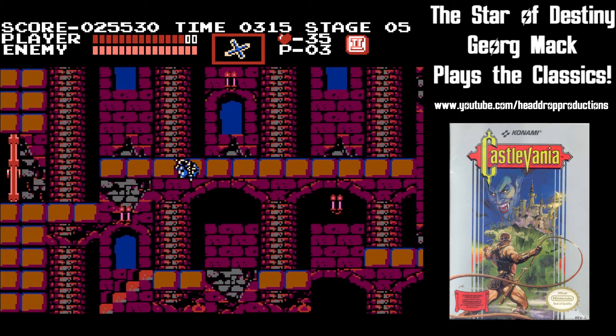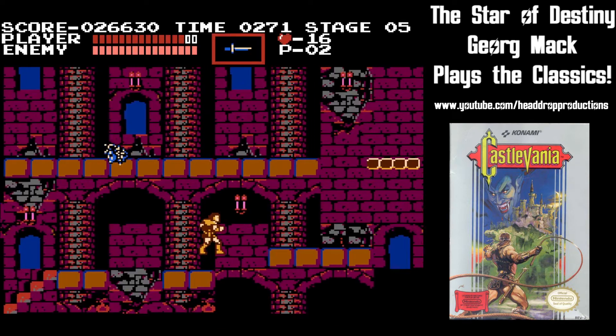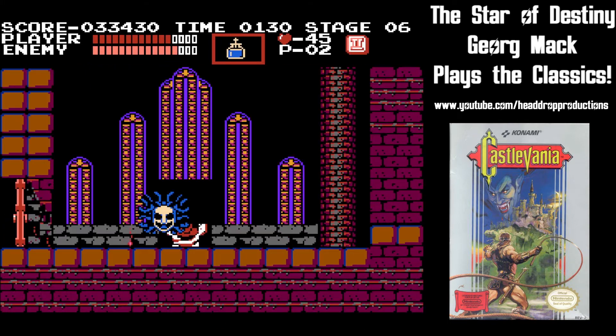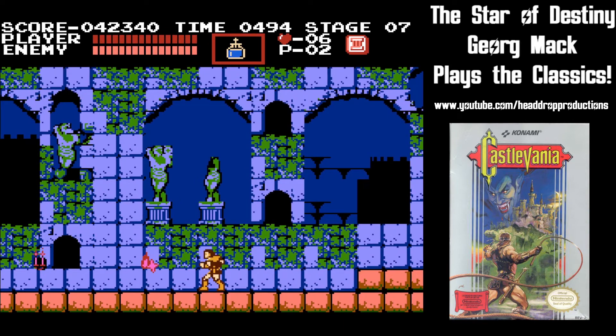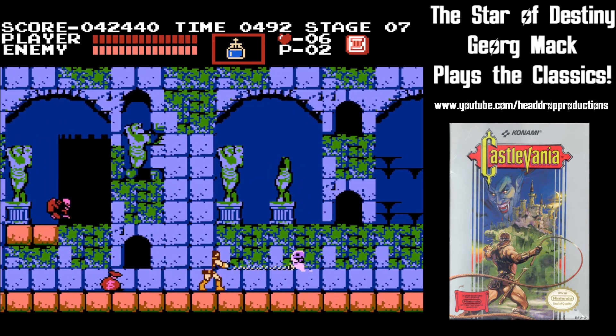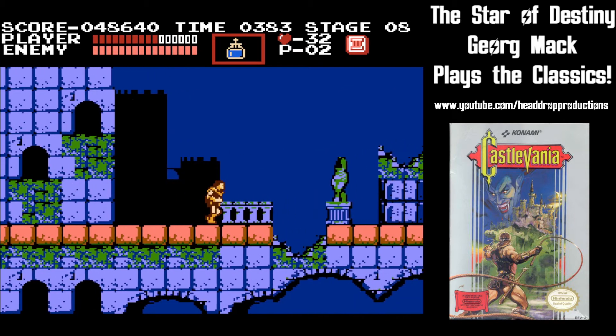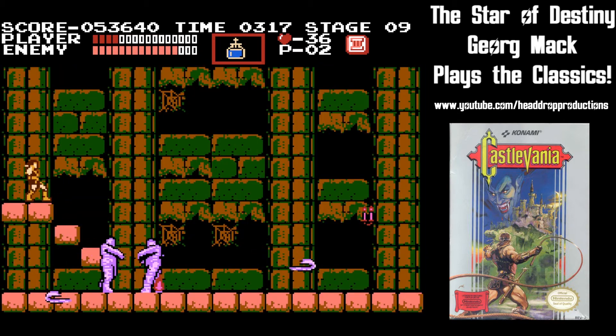These constantly spawning flying heads will be the bane of your existence. Until you figure out not to panic, they'll knock you back at the worst time — typically into a pit. The boss here is Queen Medusa. She's not that hard if you've got holy water. Next up is the castle skywalk, featuring the annoying flea enemy, crows, and plenty of jumping over bottomless pits. The stage ends with a fight against two mummy men.